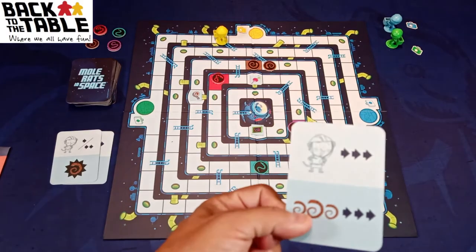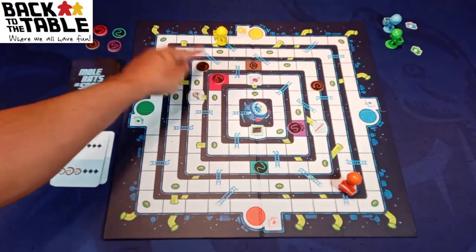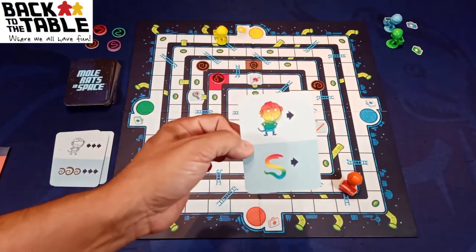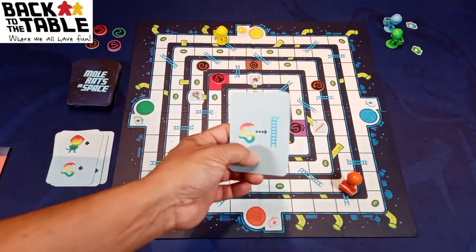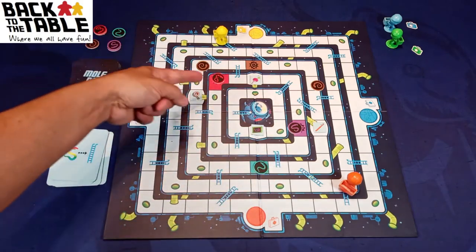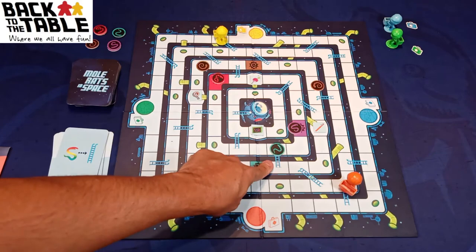Another move would be: my mole rat moves up to three, and brown snakes move three — so one, two, three; one, two, three. Then let's try one more card — it's a wild, so any mole rat moves one, any snake moves one. With a wild snake, just pick a color. We'll move whichever is closest to a ladder, so this one moves and it'll go up.